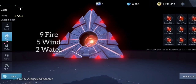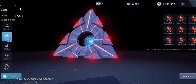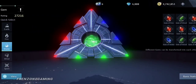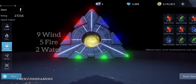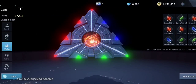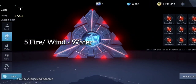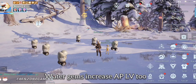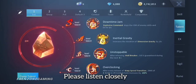For gems, the usual DPS call is nine fire, five wind, and two water. Nine fire for attack, five wind for critical, and two water for more ammo penetration. You could switch this to nine wind, five fire, and two water. You can always interchange that five gem - whether wind or fire - for water to increase your ammo penetration, depending on what you feel you need.